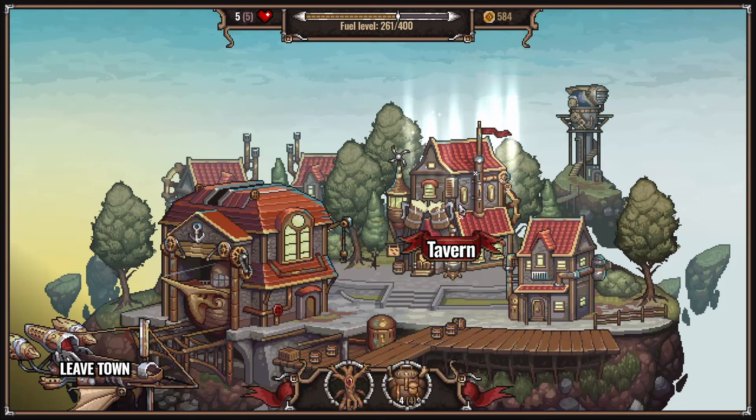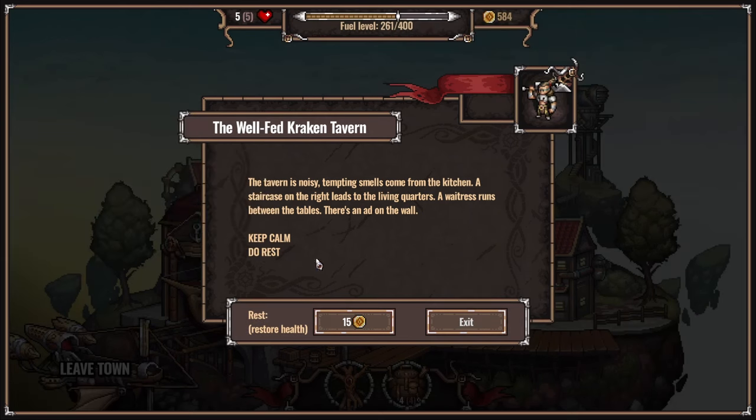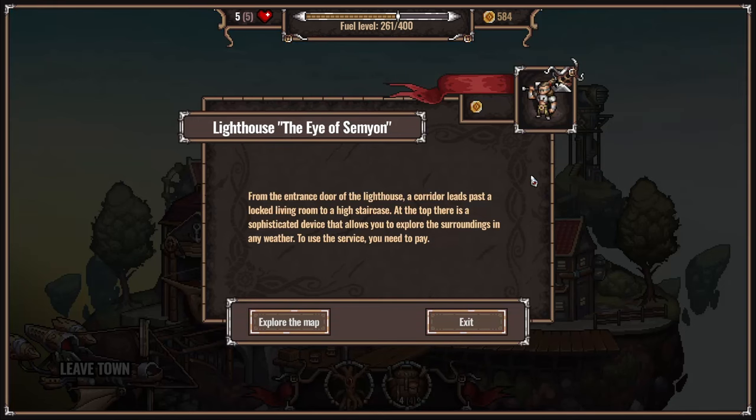Tavern. Have you noticed that after each battle, the hero's health is restored? It won't always be like this. In the tavern, you can relax and restore your health - it's pretty cheap. That makes sense. Keep calm, do rest. Is he the quartermaster? Maybe it swaps to me if I'm the other person.